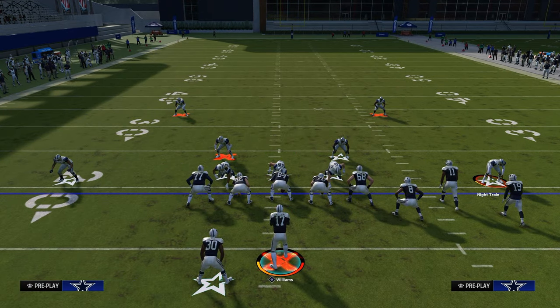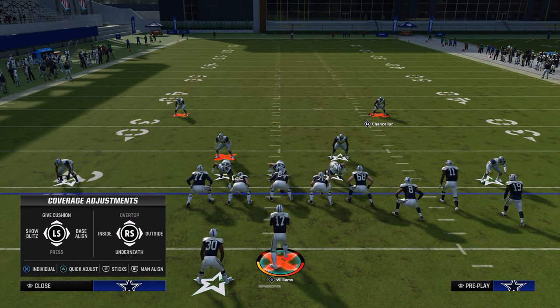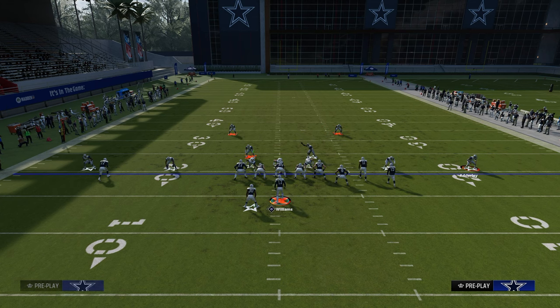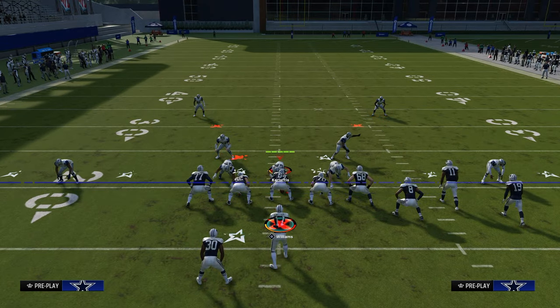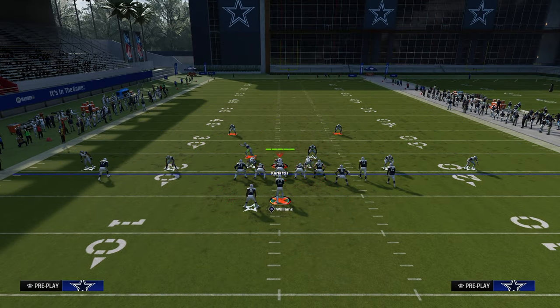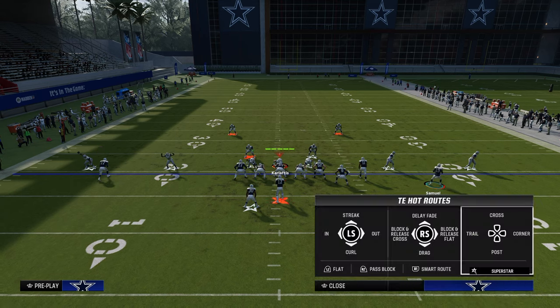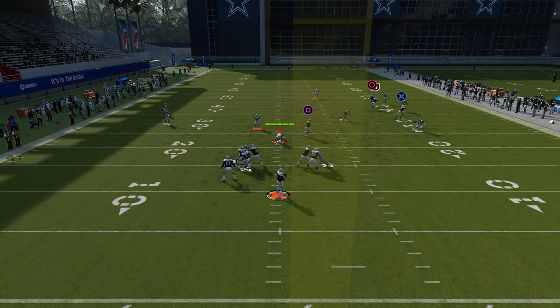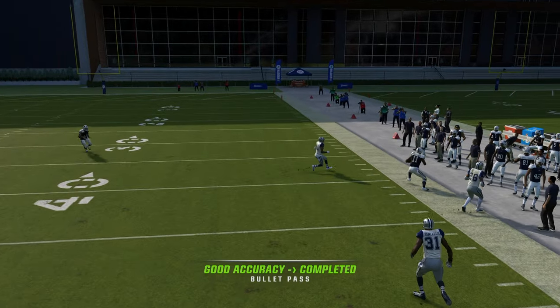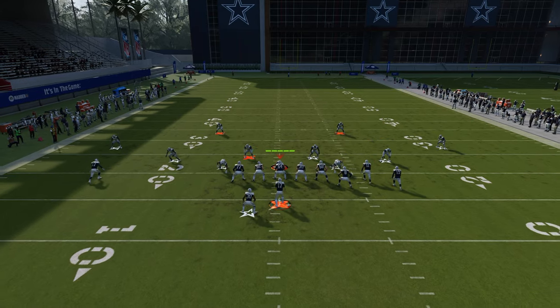The other method they will use is to put a safety in a curl flat, shade outside, underneath, and over top — basically having a coverage with multiple zones on that side. The cool part is what we can do offensively is simply motion out this clear-out streak and run the same exact concept — all the reads are the same if they don't make adjustments. By motioning out this clear-out streak, your deep corner route now has a chance to get over the top on that right sideline. This is how you can really utilize this concept to attack any defense.